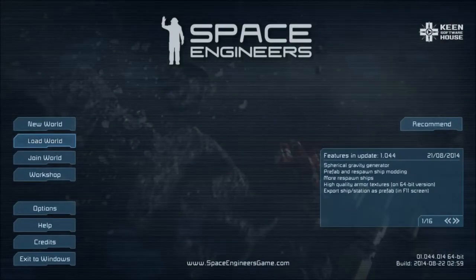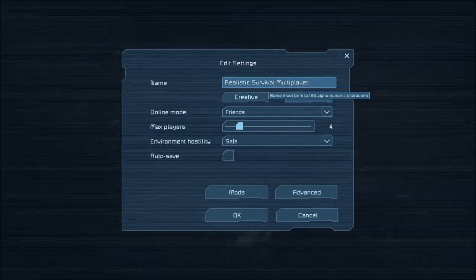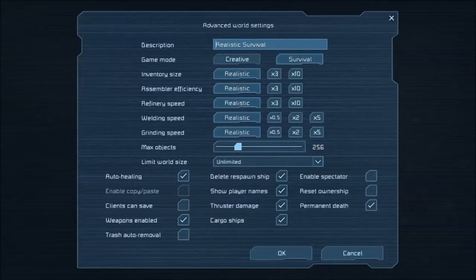Hey, what's up guys, MuleSkull here, welcome to Space Engineers. I've had this game for a while and I want to show you guys some stuff. I've got a realistic survival multiplayer game going - it's never really multiplayer, nobody's ever on. I've got it set to realistic just because that's how I like to play. The game's not too difficult right now, there's not a lot to do - there's a lot to build but there's not enemies or anything. The best way I could find to make it a little more difficult is to put it on realistic.